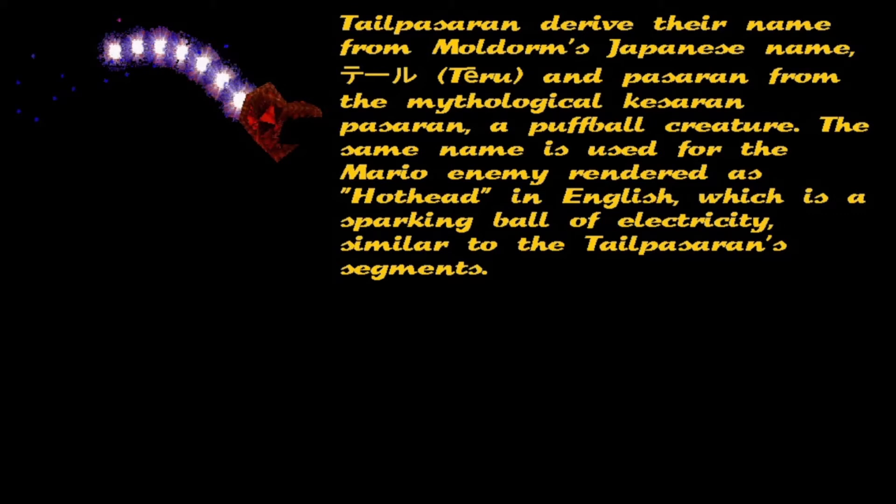The same name is used for the Mario enemy rendered as Hothead in English, which is a sparking ball of electricity similar to the Tailpasaran segments.